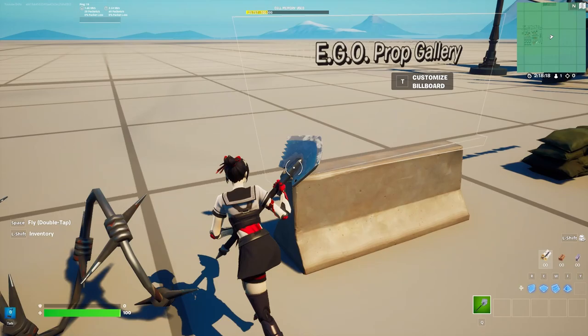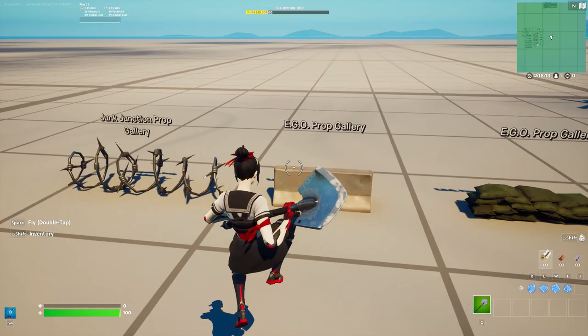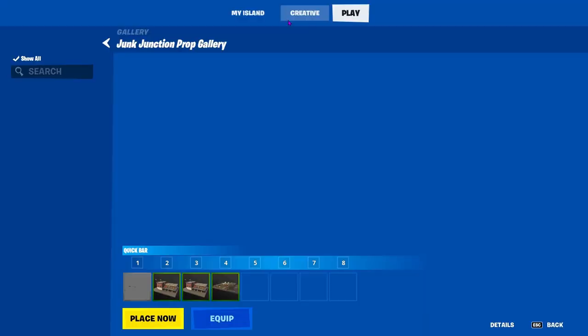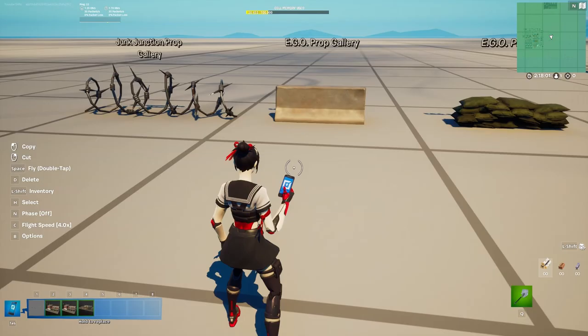Next prop: we have the EGO prop gallery. It's like a little barrier thing that blocks off other stuff. You can find it by just going to Galleries, typing E and a period, pressing Open, and it's right in there.